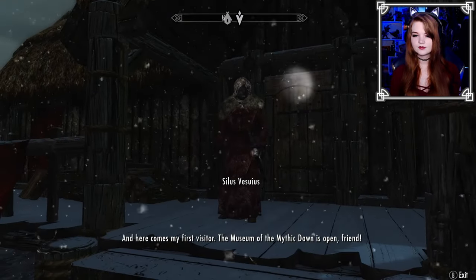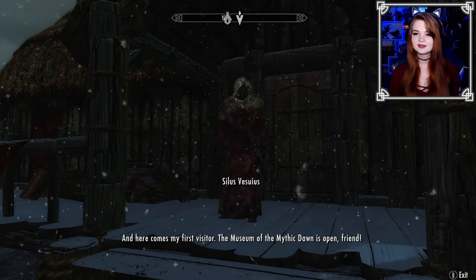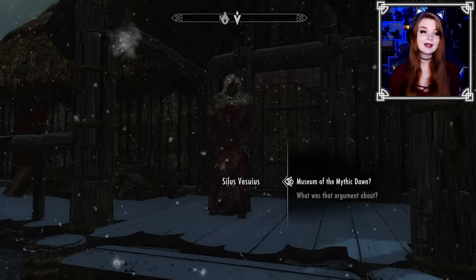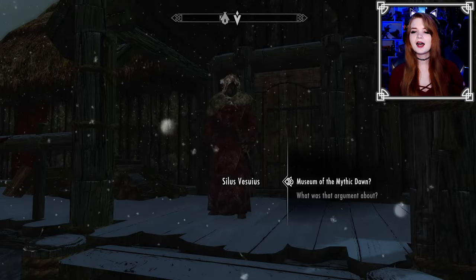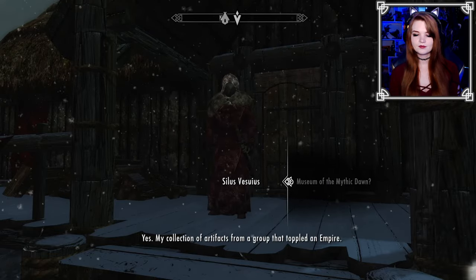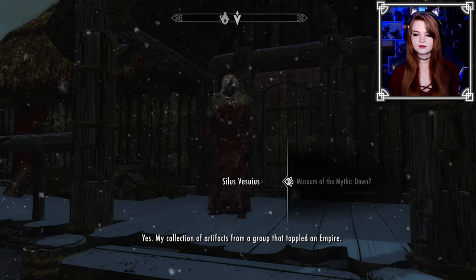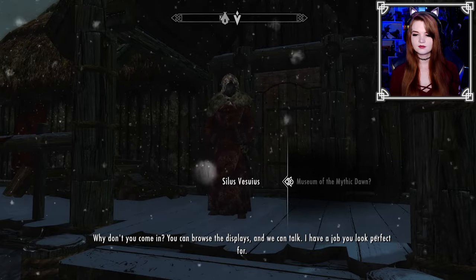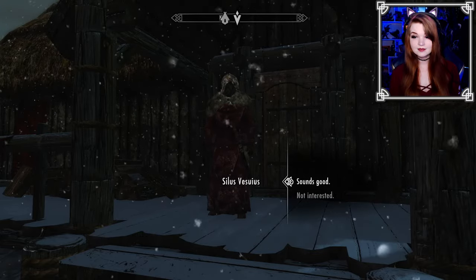Here comes my first visitor at weird hours. The Museum of the Mythic Dawn is open, friend — 24/7. 'My collection of artifacts from a group that toppled an empire. Why don't you come in? You can browse the displays and we can talk. I have a job you look perfect for.' Sounds good.